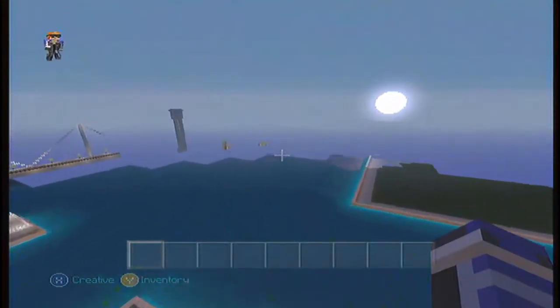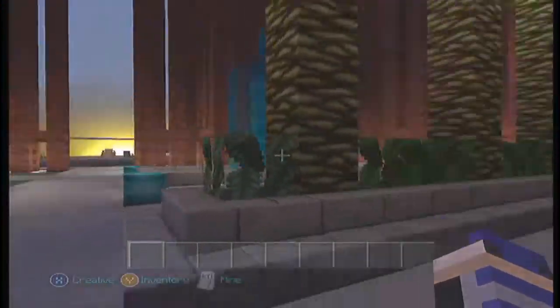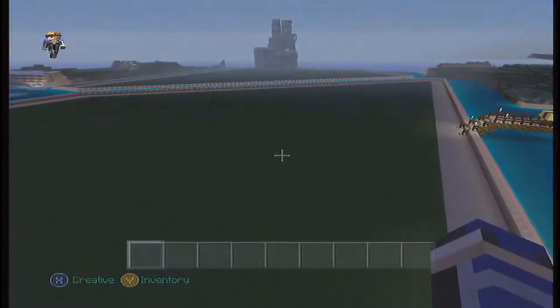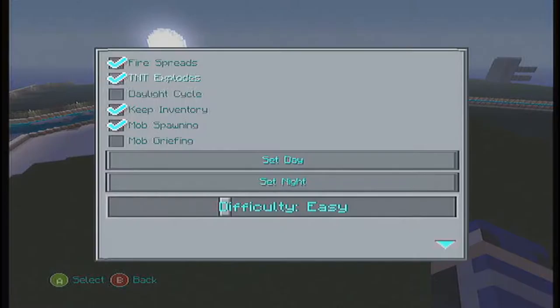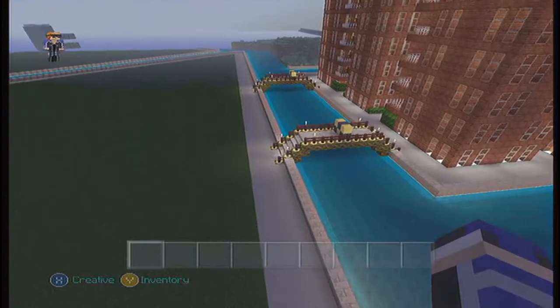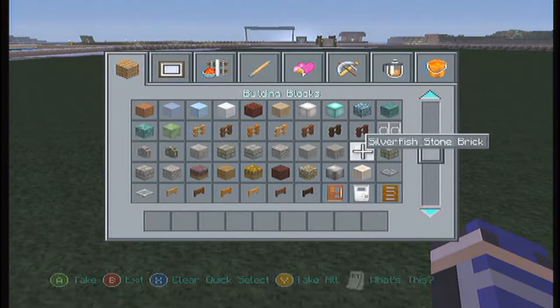Today, as you can tell by the title, I have planned to build college classes. Here's another part of the college — these are the dorms, where people can live and sleep. They're not done but they'll be done one day. This whole island is going to be reserved for the classrooms and probably some food places, because they need food close to the school.